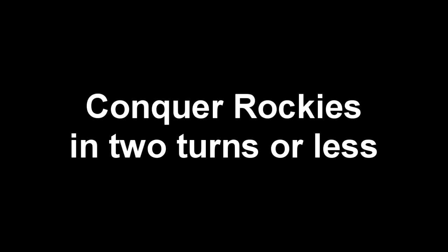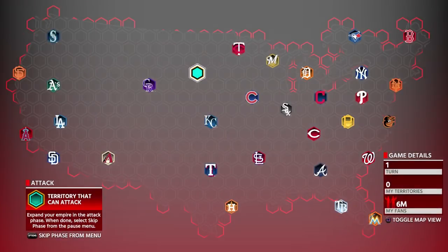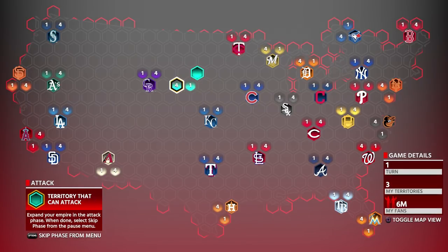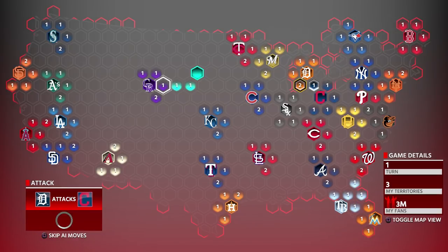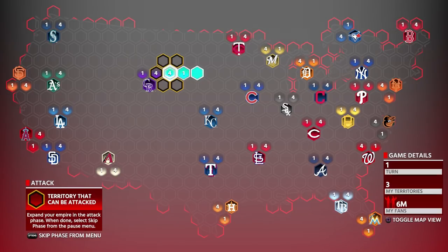The next mission is to Conquer the Rockies in two turns or less. This is where it gets tricky. I'm playing on an alternate account with a bad team — this proves that having a better team improves your sim chances. If you plan to sim, make sure you have your full squad. You can also just choose to play them on All-Star instead of simming, or keep simming. Either way works.